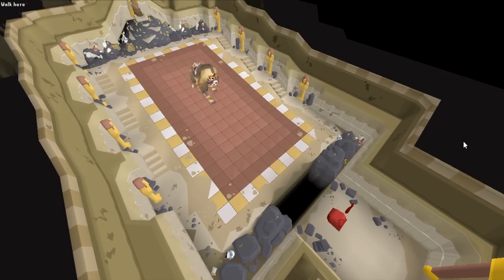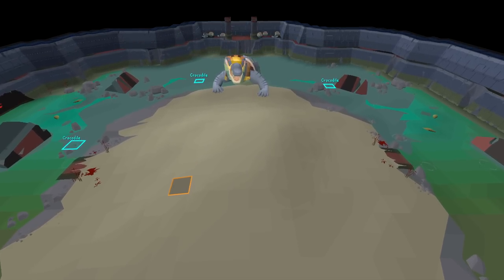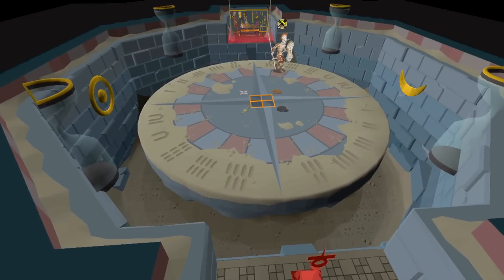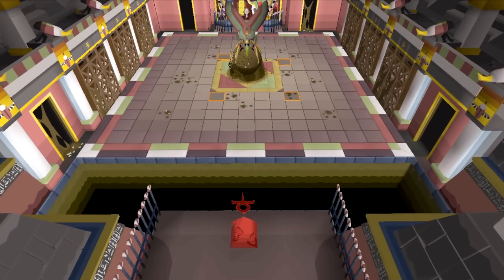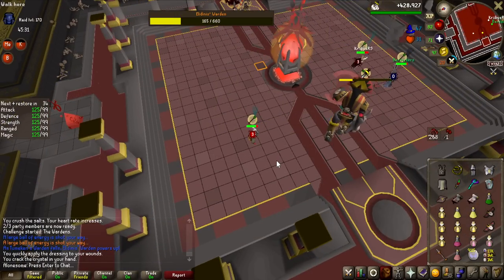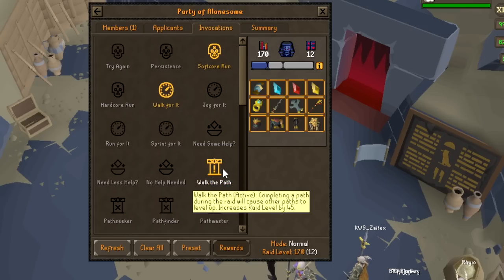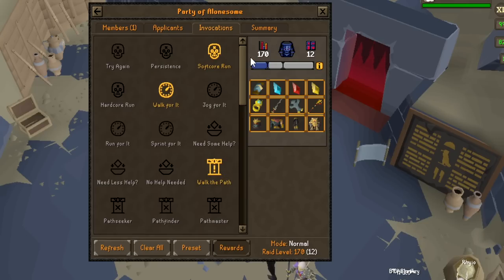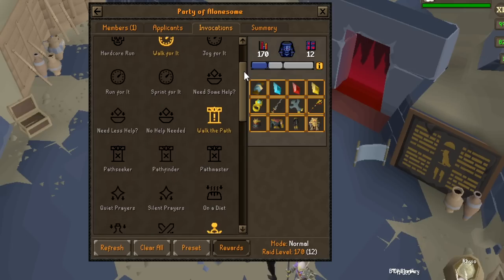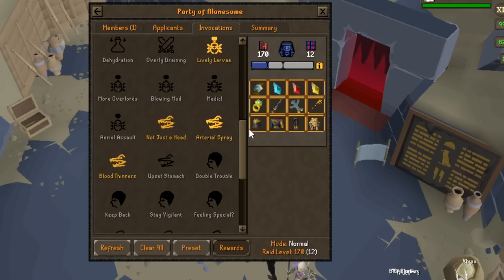For the majority of these runs, the order we did the bosses in was first the Baba boss (the monkey boss), after that Seaback the crocodile, third the human Akka, and last Scarab Kefri. After that you fight the final boss, and we put most of our invocations on the final boss, with the only exception of Walk the Path, which makes the mini-bosses harder and harder over time. So the first one you kill is the easiest, and they get progressively harder.